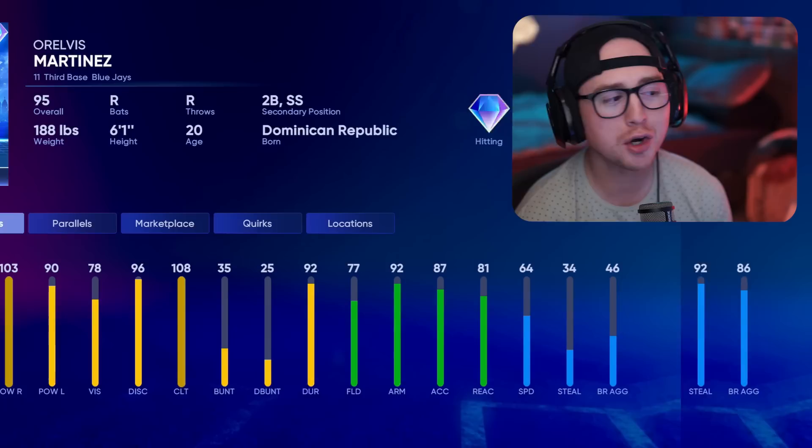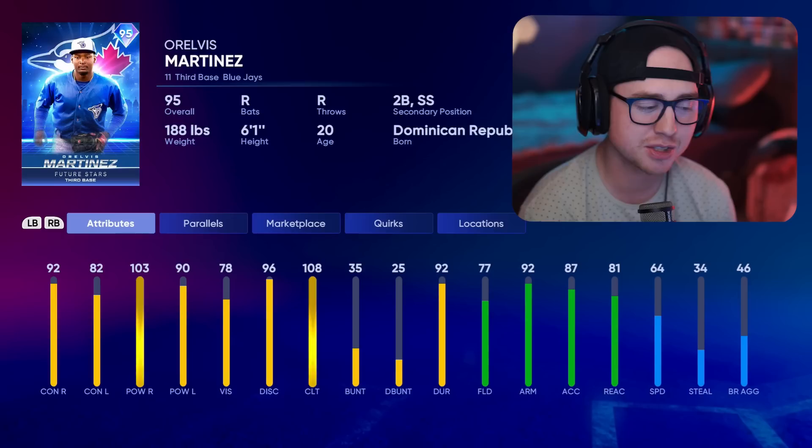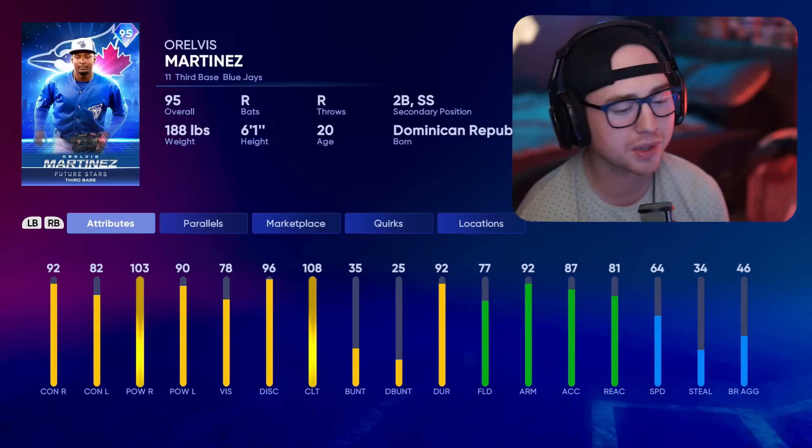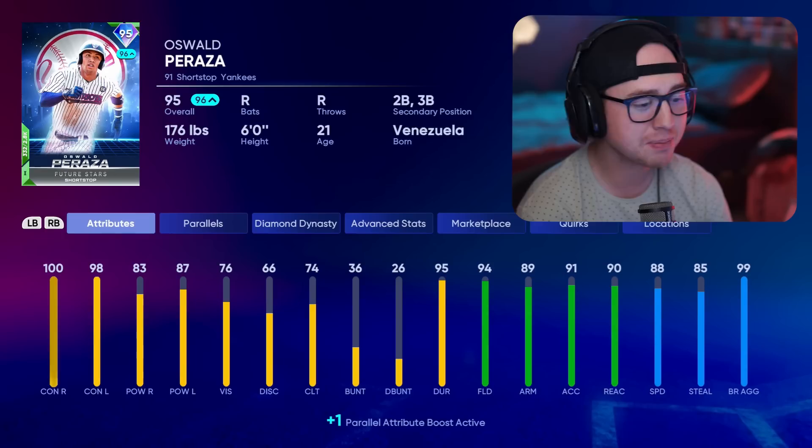Third option here is Noelvi Marte — pretty similar to Gunnar Henderson but with reverse splits. I don't usually love guys with reverse splits, but 82/90 versus left is not bad at all, and he brings a little more power with 103 power versus righties. He's a little on the slower end, not the greatest fielder, but third, second, and shortstop are solid secondary positions. Able to crush righties and you have the matchup advantage versus lefties — a really solid card.